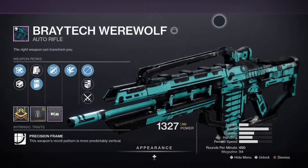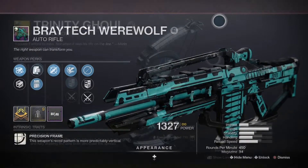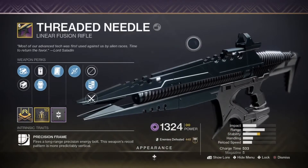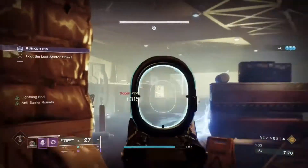As far as weapons go, I used the Braytec Werewolf auto rifle with the anti-barrier mod, the Trinity Ghoul combat bow with Overload Bow, and the Threaded Needle linear fusion rifle paired with Particle Deconstruction, as I mentioned before.